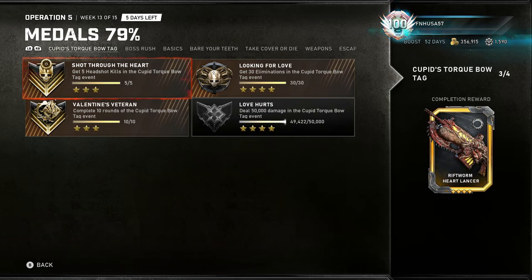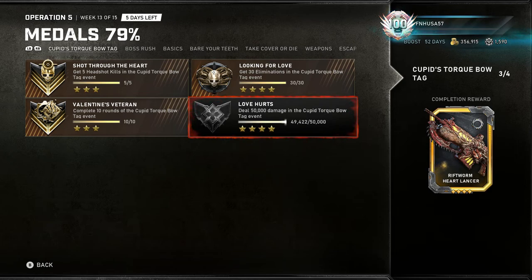You need to complete these four medals shown here. Shot Through the Heart, which is get five headshot kills in Cupid Torque Bow Tag event. Looking for Love, which is get 30 eliminations in the Cupid Torque Bow Tag event. Valentine's Veteran, complete 10 rounds of Cupid Torque Bow Tag event. And last but not least, the Love Hurts medal where you must deal 50,000 damage in Cupid Torque Bow Tag event.